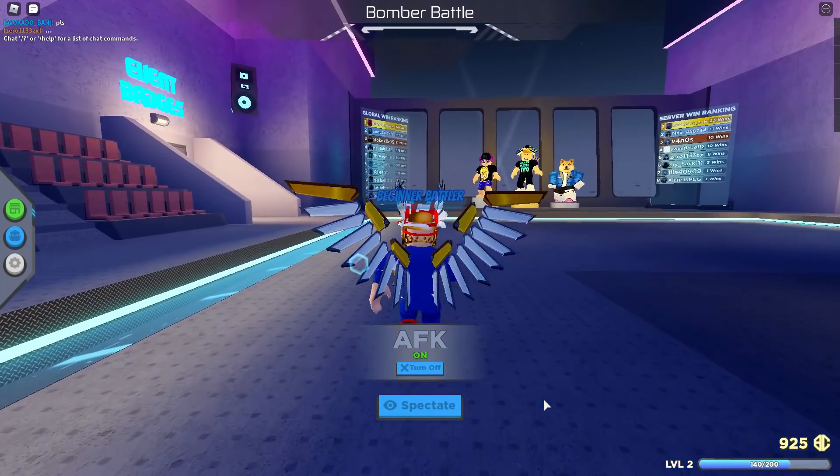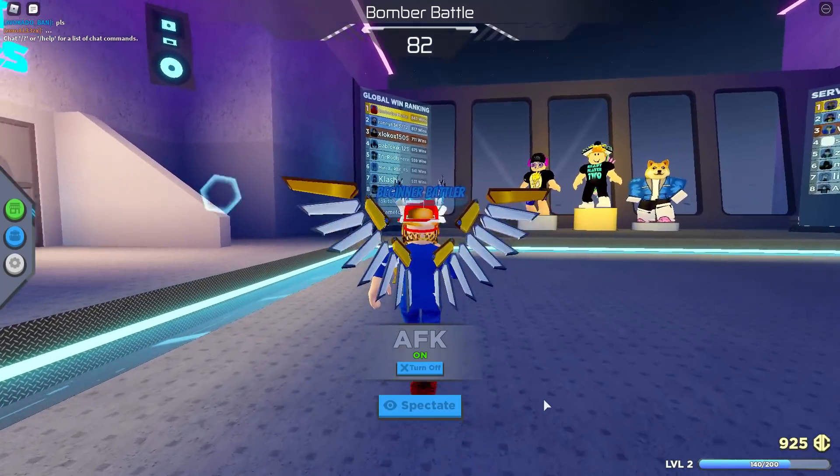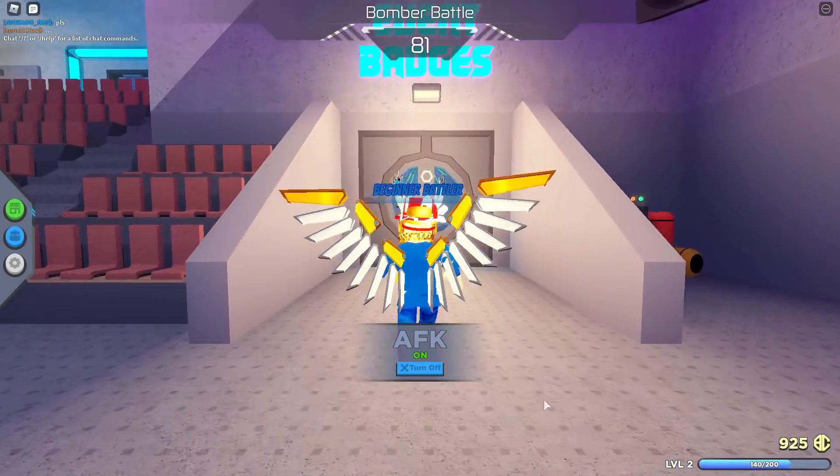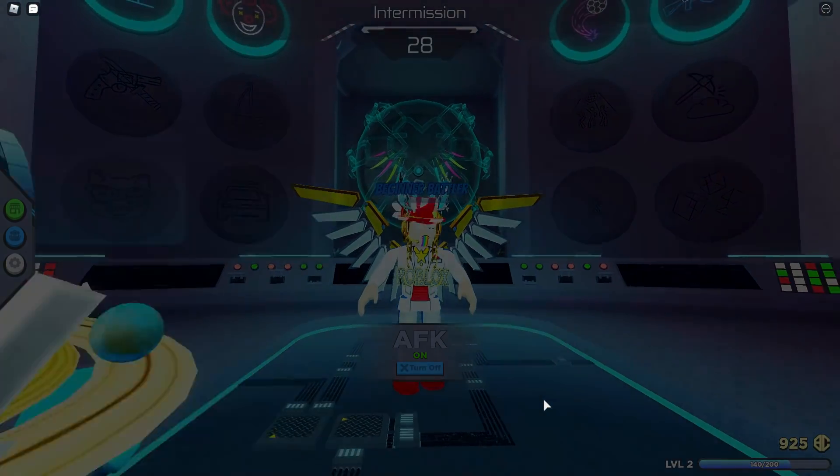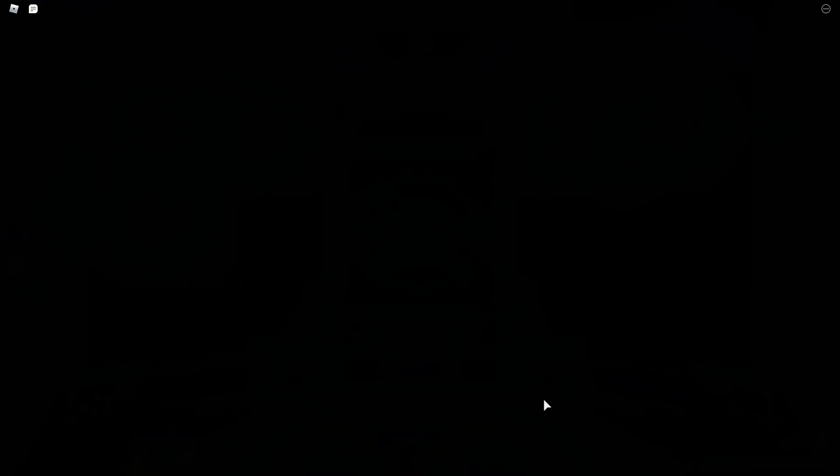So now, as usual, go into RB Battles — the game — and in the corner over there with event badges, just to confirm that we've got the badge and it's working and everything. We'll go in there, and it will do our little cutscene, and it will put that badge right there.